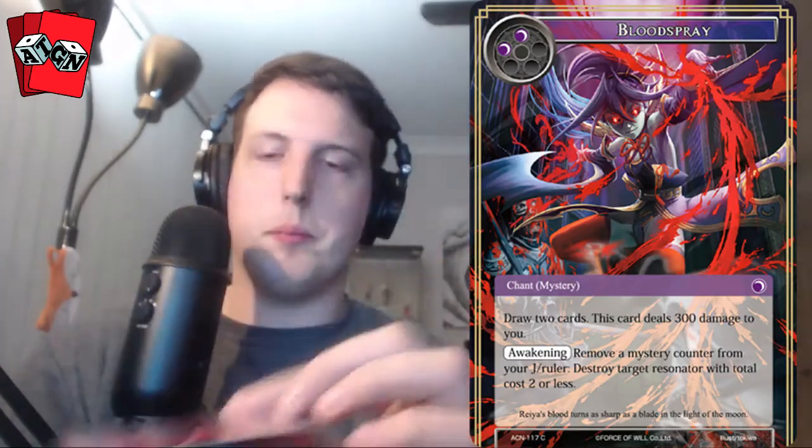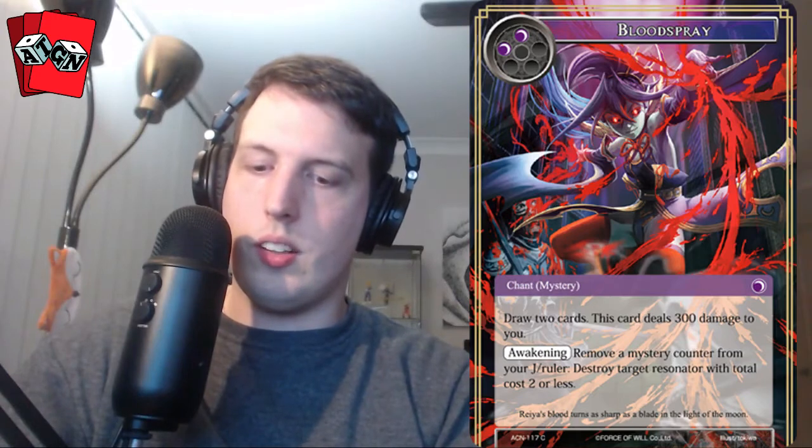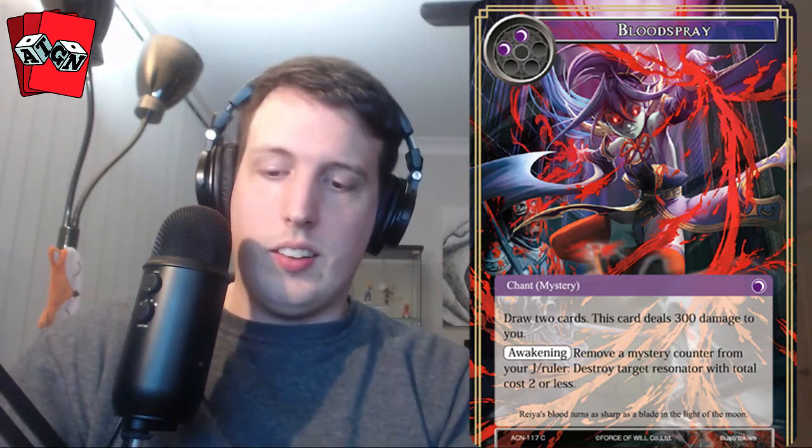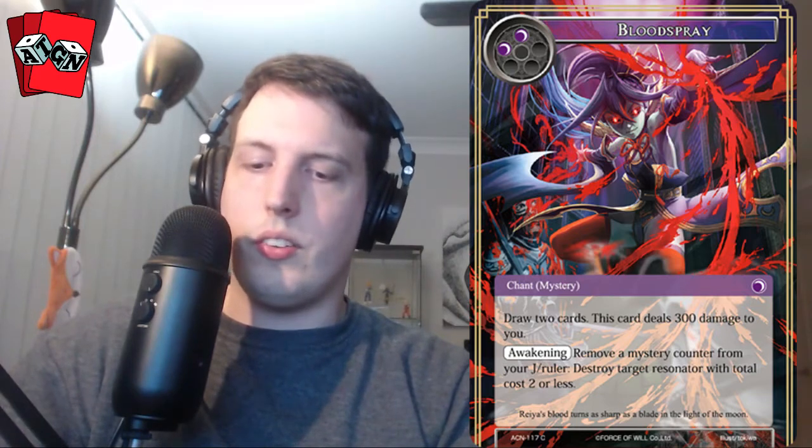There's also a great card here called Bloodspray — probably my favorite card of the set. It says draw two cards; this card deals 300 damage to you. Awakening: remove a mystery counter from your J-Ruler, destroy target resonator with total cost two or less. So it's a control card that draws you two cards. Darkness generally lacks draw — when Space-Time Anomaly rotated, darkness suddenly lost a lot of draw — and I think this may be a suitable replacement. It also leans into Raya as a ruler because she has mystery counters, so maybe the Raya deck is a really good card advantage deck.